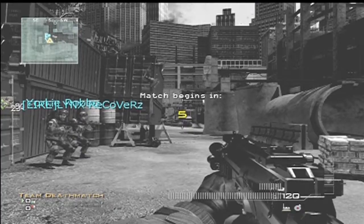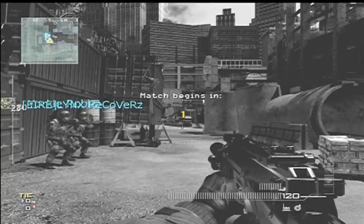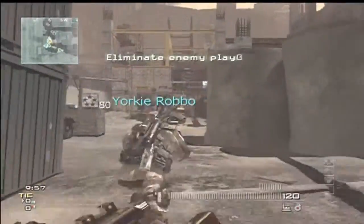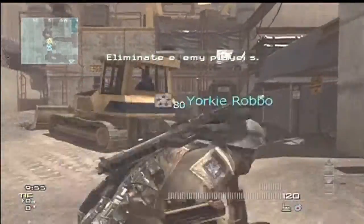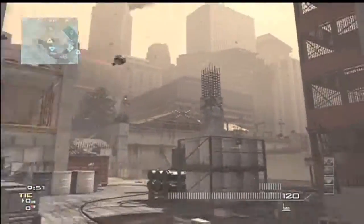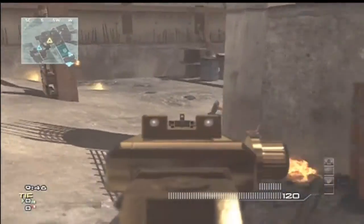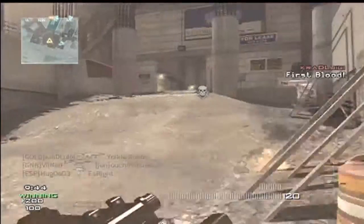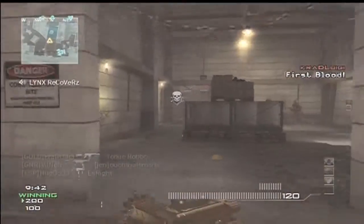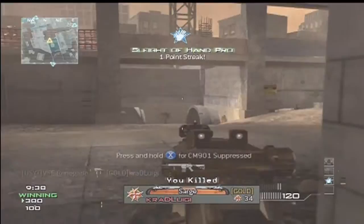The MP7 is unlocked at level 74 in MW3 multiplayer, which is one of the reasons why you do not see a lot of these guns Gold, because you only have 6 ranks to rank 80. The only way you will see one of these guns Gold is if someone has not Prestiged once they have reached level 80, or if they have unlocked it with one of their Prestige Tokens which you get after you Prestige for the first time.